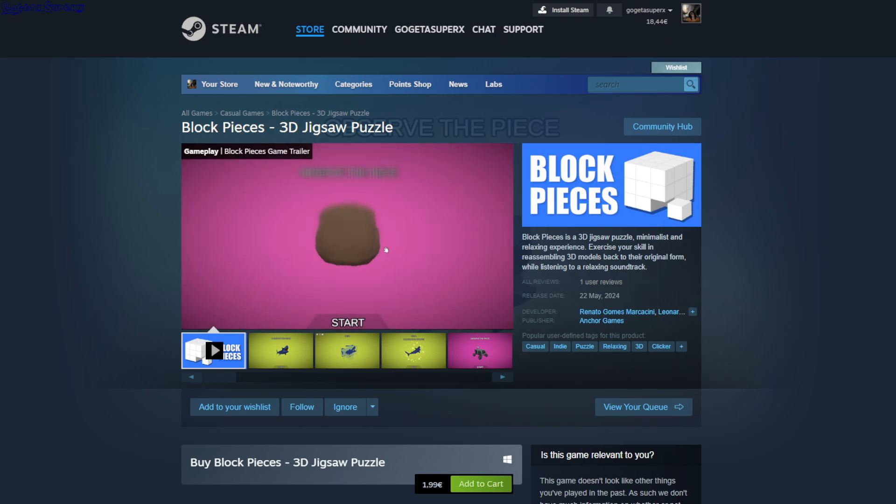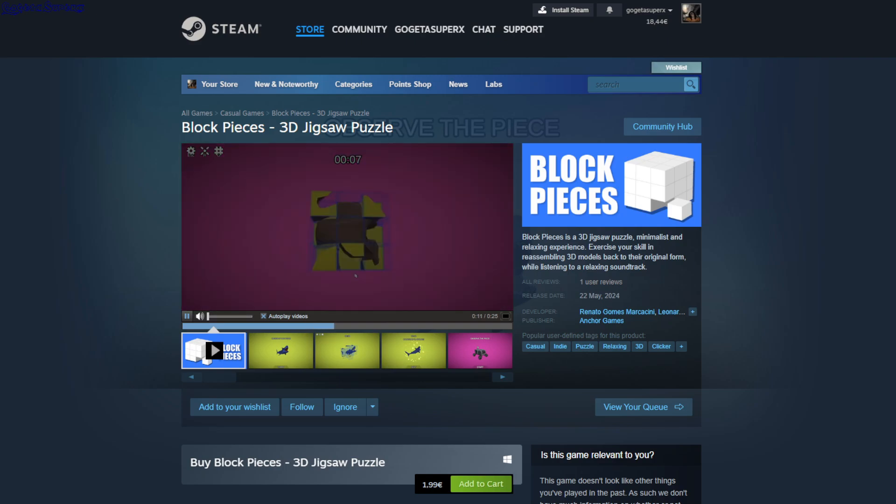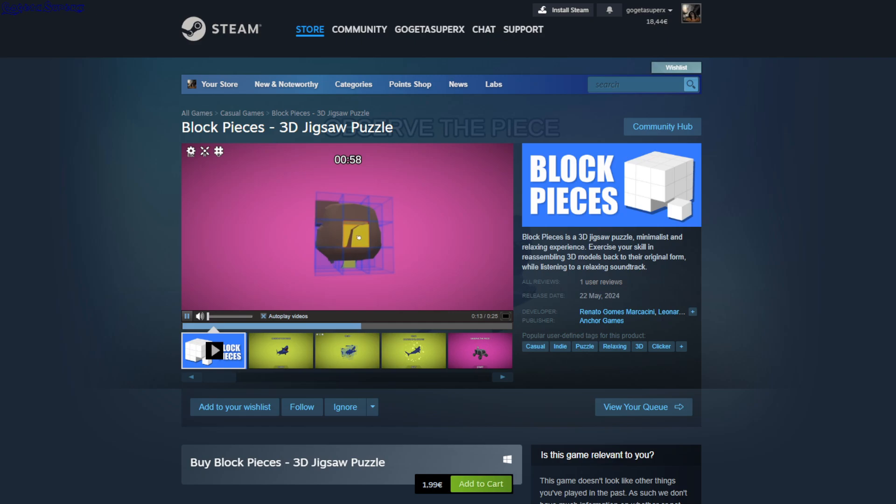Block Pieces 3D Jigsaw Puzzle — you have a puzzle made of cubes. You need to spin the cubes or switch their places to get everything where it belongs and complete the pictures. It's $1.99.